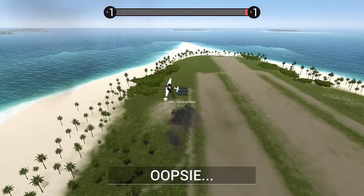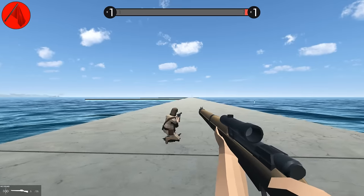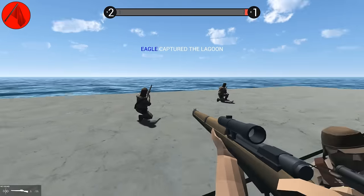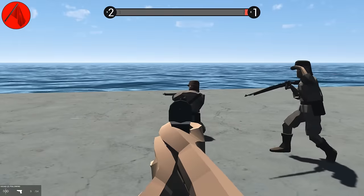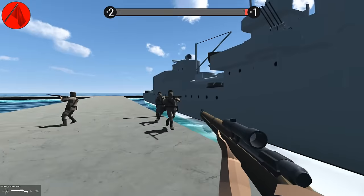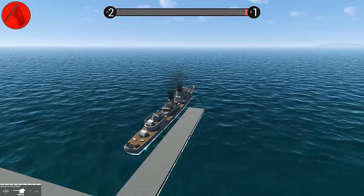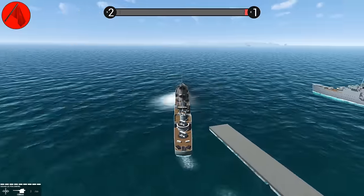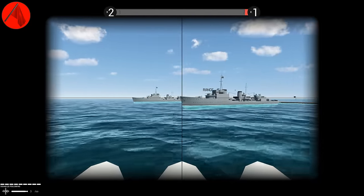It doesn't look like anybody controls that yet, so we have to spawn way back at the blue fleet. There's the destroyer — crew of four. You, you, and you — you guys are going to join me on this epic adventure. All aboard! It's crazy to think that the four of us are going to crew this entire ship. Oh my God — I've got torpedoes. You're kidding me.